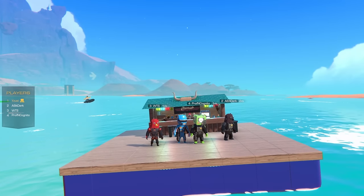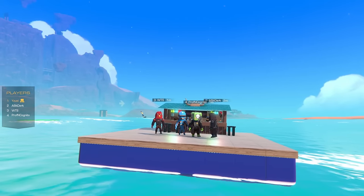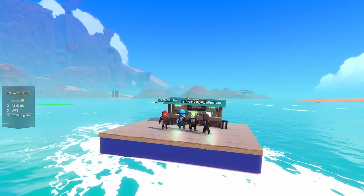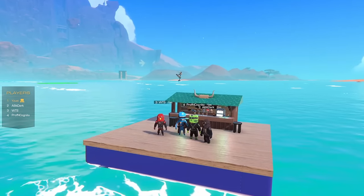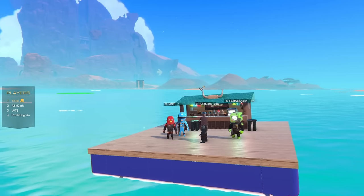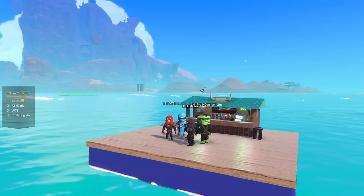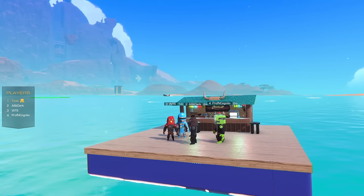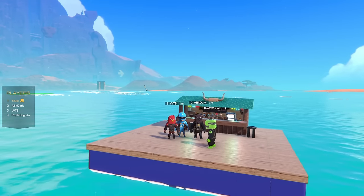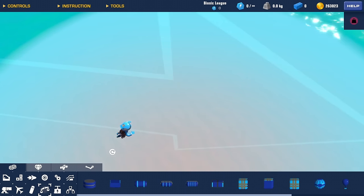In today's episode I'm joined with my friends and we are going to be building leviathans — sea creatures of any form — and then battling them out under the water. We have 200 blocks total to build our sea creatures. For weapons, we're going to skip melee and go for actual weapons: starting off with the smart cannon, then upgrading to the minigun, and so forth. All right, let's get building!